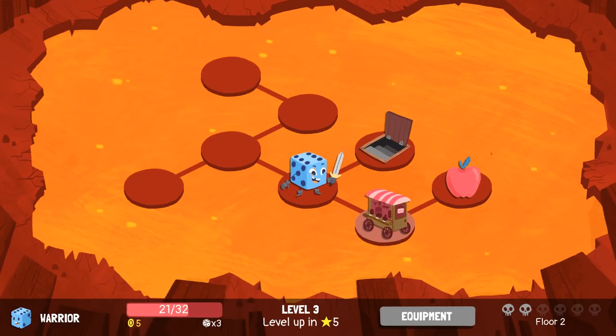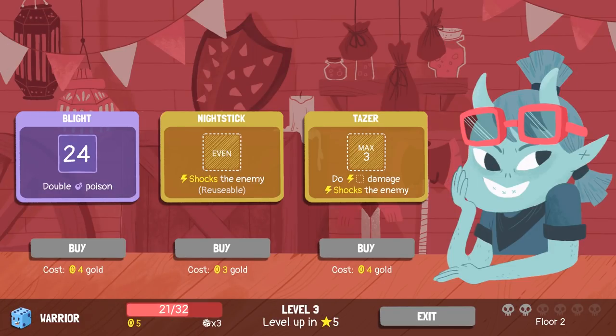Moving on to the next floor, but not before we check the shop. Blight, Nightstick, and Taser. Nightstick is reusable, which is kind of cool. Taser has a max three — I shock the enemy. Shock can be good, especially considering they've got upgraded cards. Shock could be real good. But do I do Nightstick or Taser? I think I'm going to buy the Taser. Yeah, I'm going to buy the Taser.